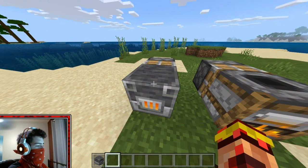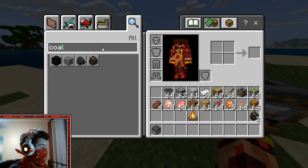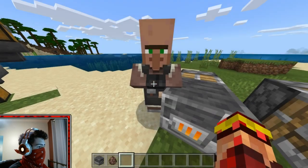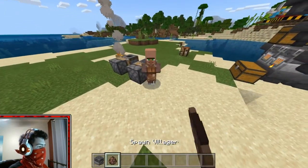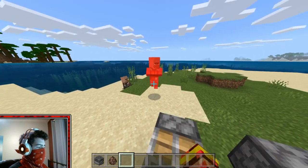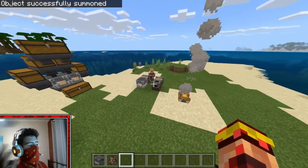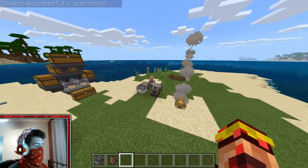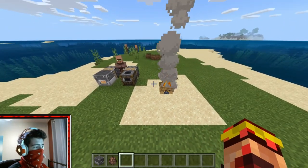One last thing: the Blast Furnace — if you want to get an armorer villager, you put the Blast Furnace down and that will make the villager an armorer. If you find a villager without a job and you give them the Smoker, they'll become a butcher. The Campfire doesn't do anything to villagers.